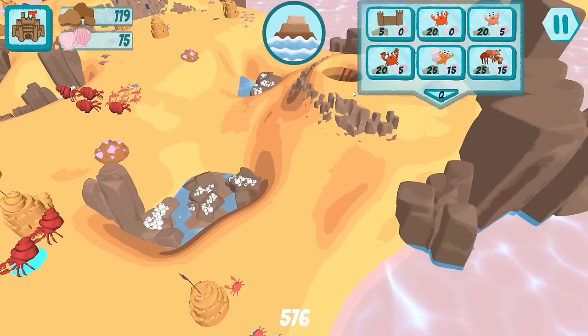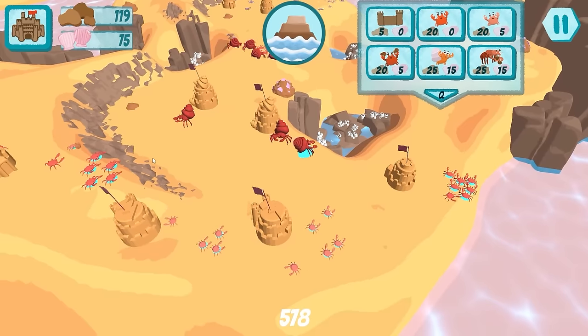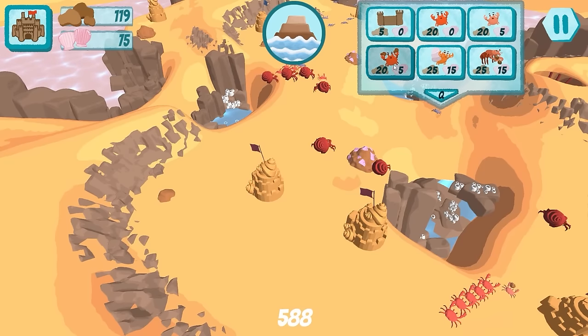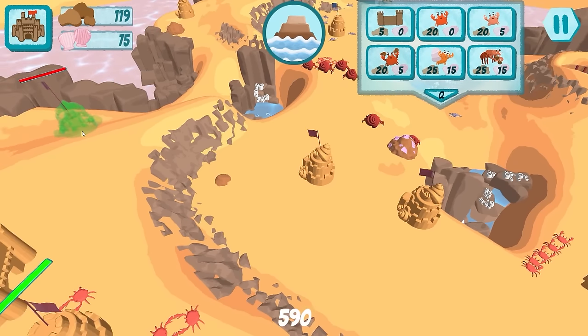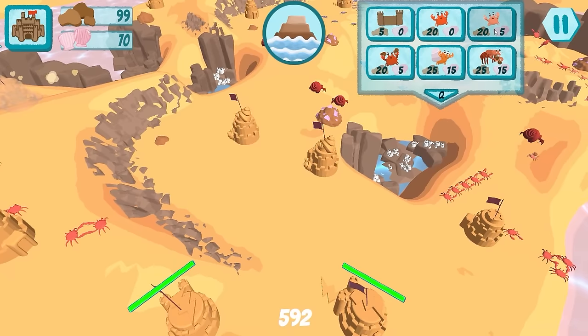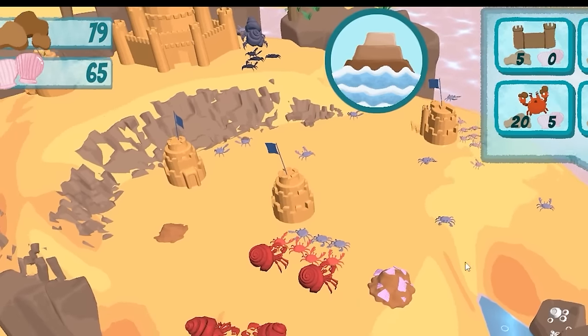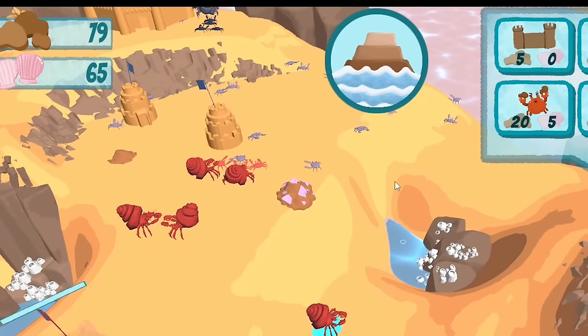Look at all the different crabs we have now. I feel like I don't even need the big one anymore — I could charge straight in — but we're going to get the big one anyway. You can never be too strong. I'm going to put a castle there and a sandcastle here. And look — I didn't even tell them to go to the enemy. They're just automatically walking over there to murder them all.